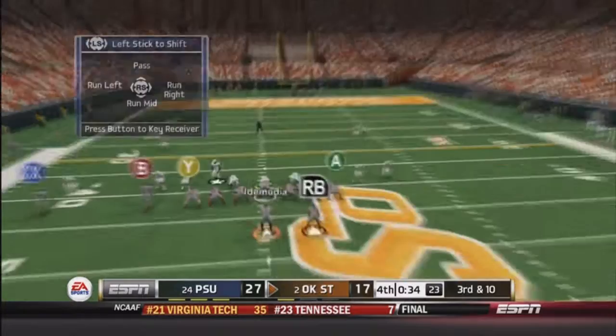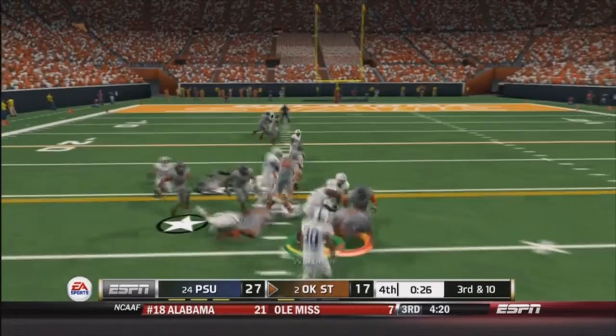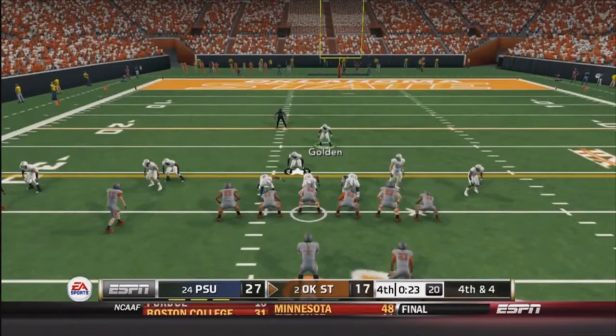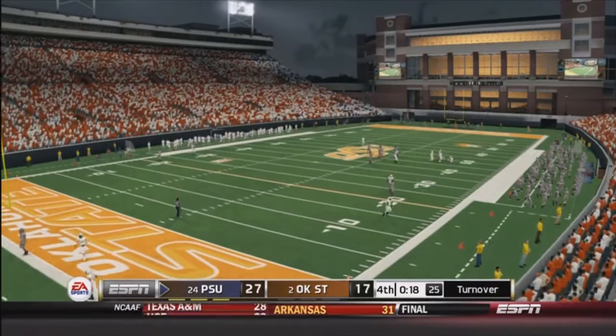Almost got the sack but he completes that in-route. Third and 10 — drop back the nose guard, trying to get an extra man. He makes a nice juke move but luckily I made the tackle before the first down and he fumbled, losing a couple more yards. Fourth and four — basically this is the game. I'm going to try and bring some pressure in the 3-3-5 once again, see if we can get a sack or force an interception. Making calls at the line, bringing outside pressure — but inside gets a good rush, and bam, sacked by the safety. That is the game.